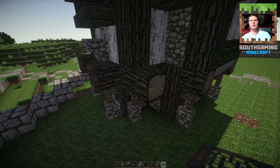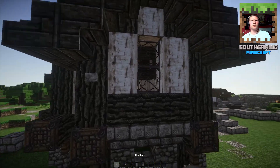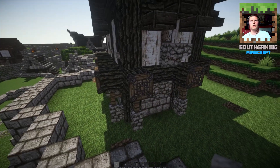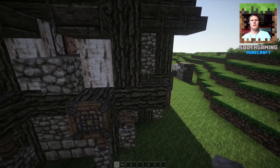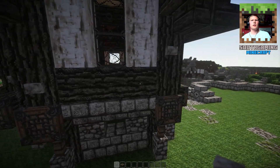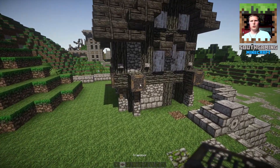Technically placing these on top could be called cheating but I don't consider them a whole block, so I'm just gonna put them on there for a little bit of extra decoration. Let's get out the stone buttons - not the wooden ones - and place them wherever they look good. I generally place them to look like a nail that has been put into the logs to hold everything up.